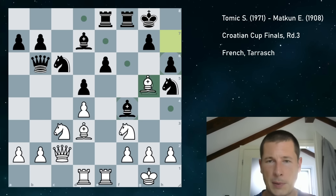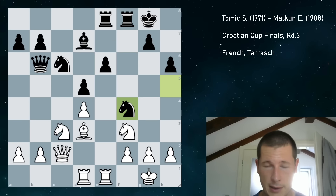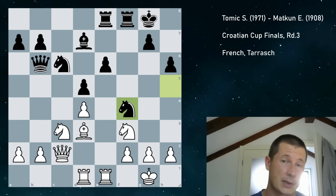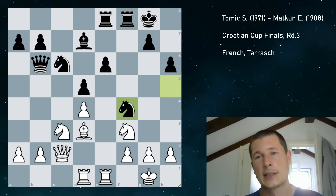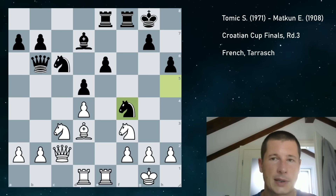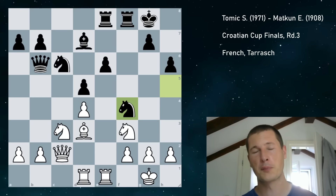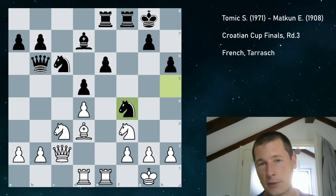But I blundered — I played bishop takes f4, which makes no sense. I was thinking I'm going to go for the same idea with bishop h7 and all of that. But unfortunately, when knight takes f4, the knight is covering g6 and it can take on d3. So I don't know what I was thinking. This is equal. I should play knight a4 here, chasing the queen away, and the queen goes to c7. I blundered again.